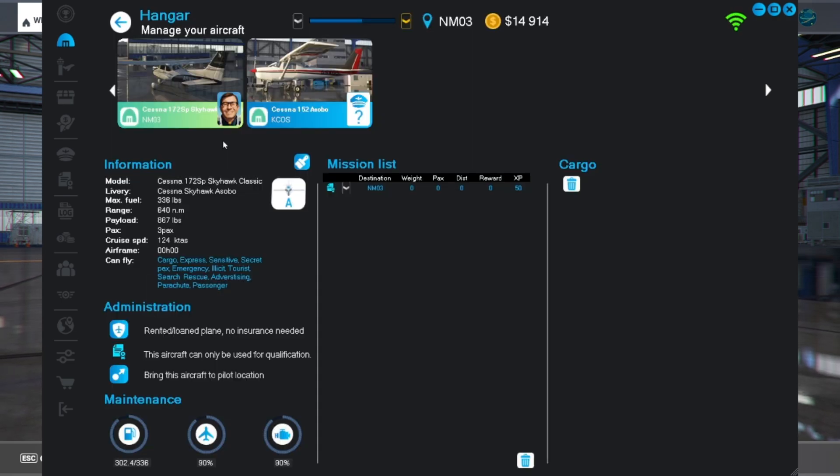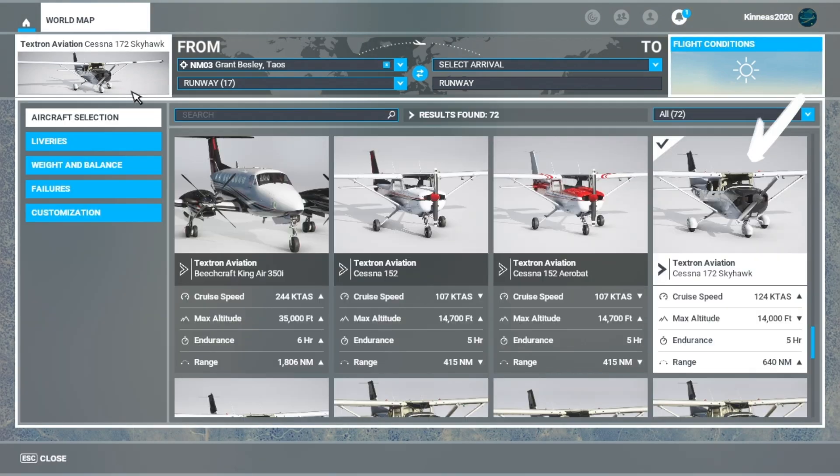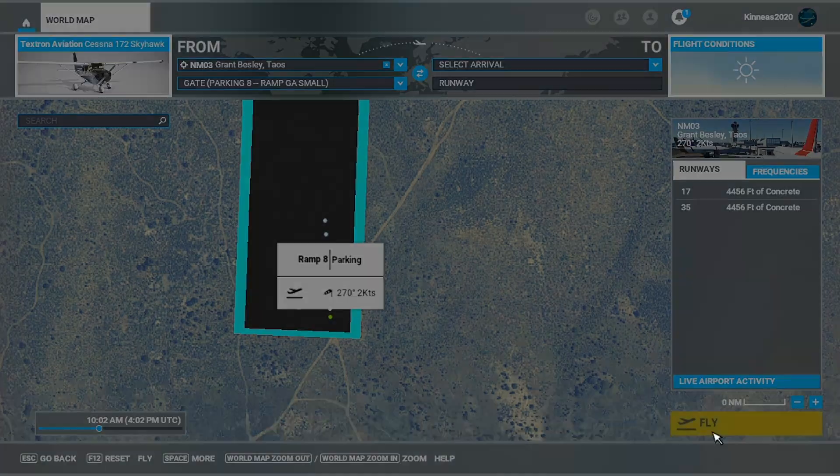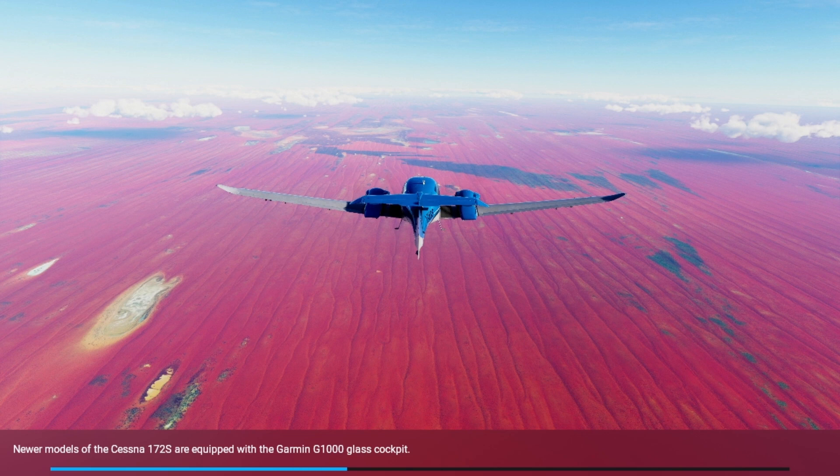With that done, now you can relocate to the same ICAO and choose your test aircraft from the main menu of the simulator. Once you spawn into the testing location, Elena the dispatcher will automatically start your test.